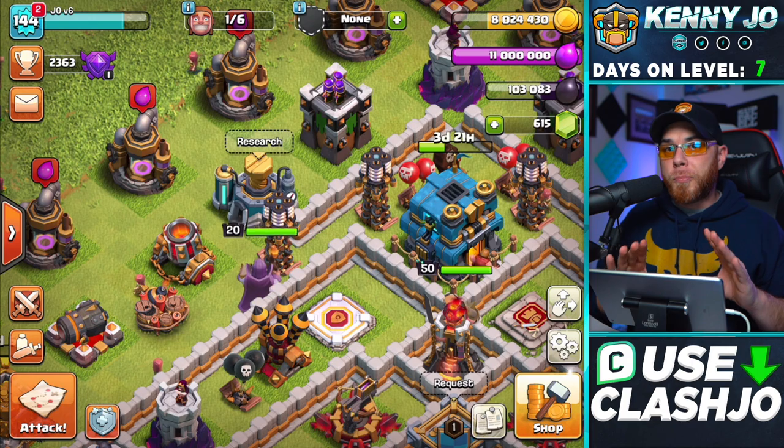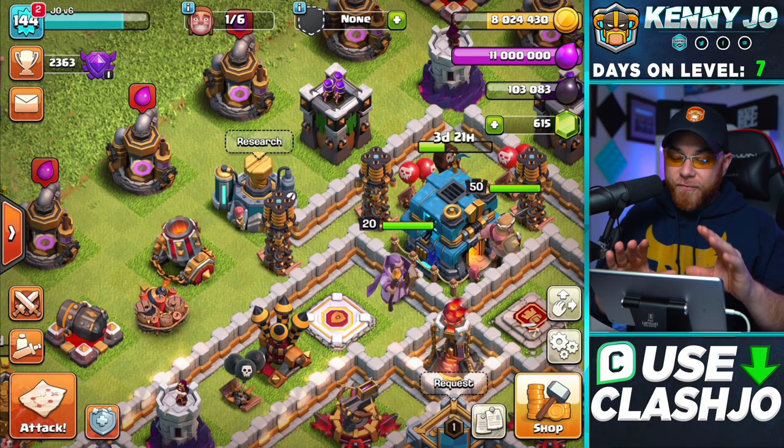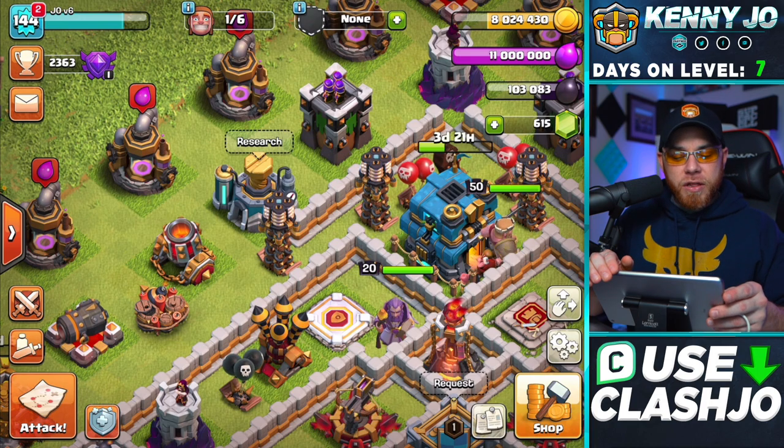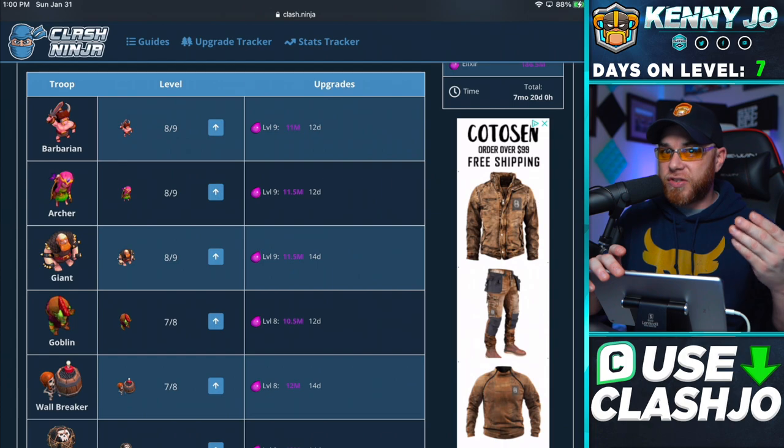The one thing about free-to-play is that we're going to need to make sure that we manage our magic items wisely, and we're also going to need to farm a lot when it comes to keeping this laboratory upgrading things at all times. So before we get into this laboratory and upgrade our very first item, let's jump over to the Clash Ninja website because I want to show you what we're about to get ourselves into.